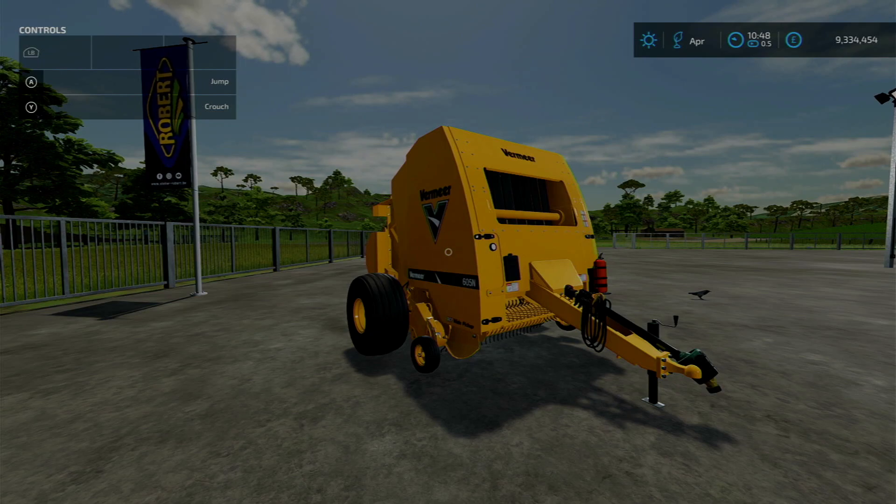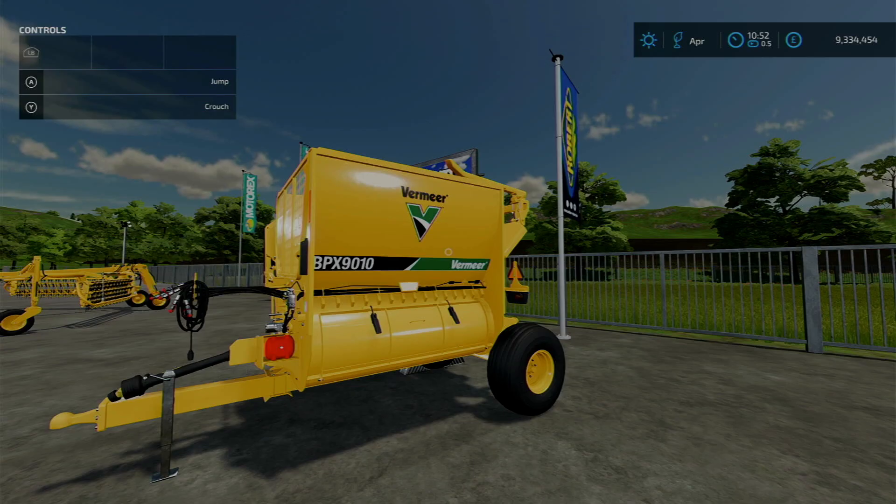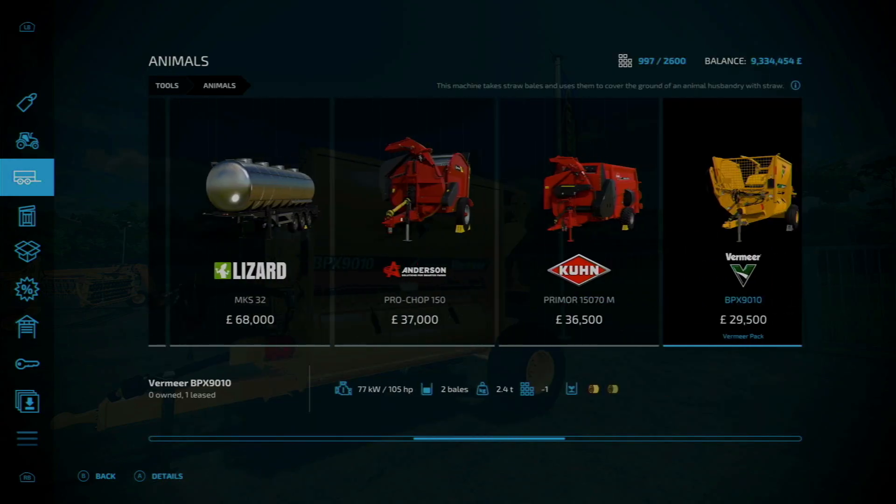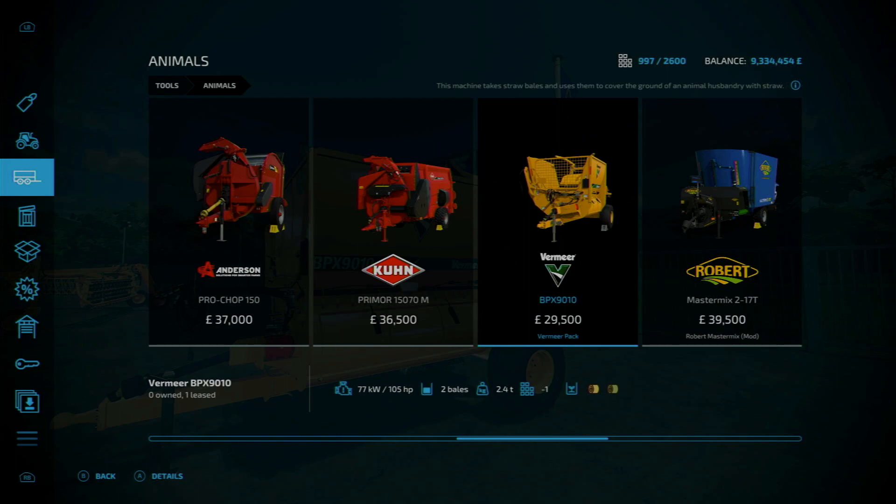Next is the BPX 9010 bale shredder. It is six slots on console dropping to one when you buy the first, requires 105 horsepower, can hold two bales at 2.4 tons, and costs 29,500 in-game currency. In the store under animals you'll find the BPX 9010 at 29,500 with the accepted bale types listed there as well.